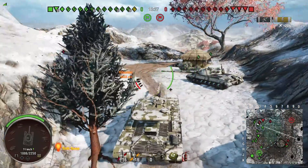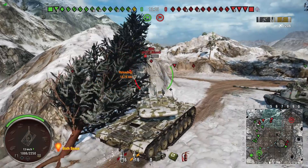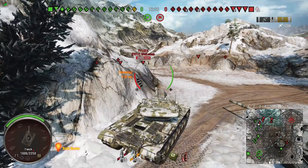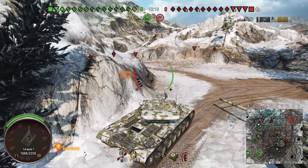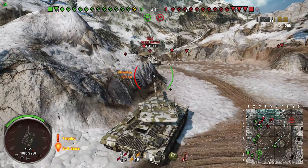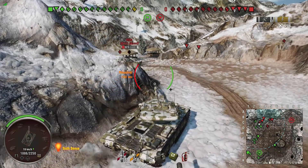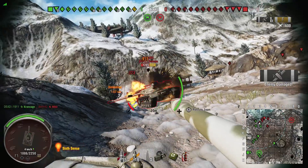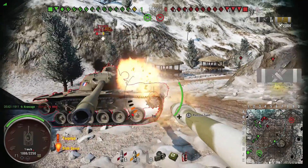I did miss the last shell into the cliff — bad aiming on my part — but three out of four ain't bad. Even only getting three shots in I got 1200 damage, which is pretty funny. I just keep rolling with my team and there's very little they can do. I'm completely fine taking a hit from the M60 here, and luckily he goes down.